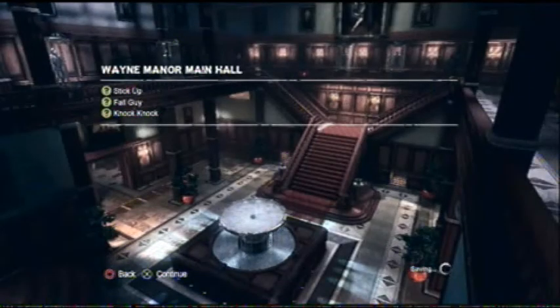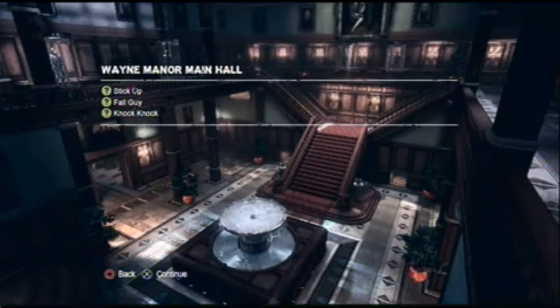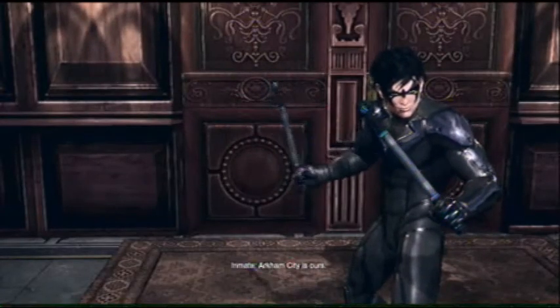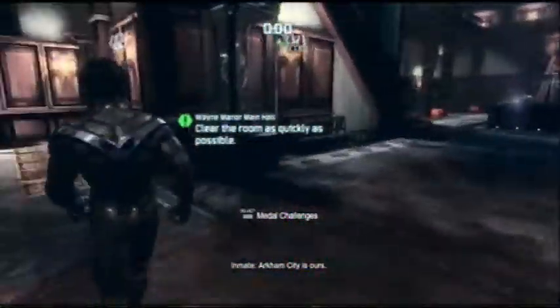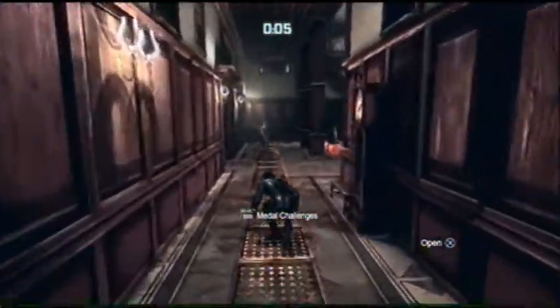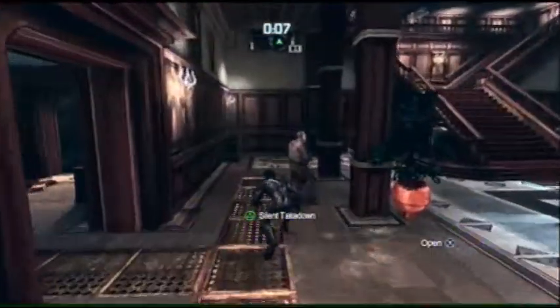Hey there, this is Barker2100, and today I'll be showing you how to get all three medals in Wayne Manor's Predator map. There are six enemies wandering around Wayne Manor's hall entrance. What I did here is take out the first three as quickly as possible, and focus the rest of them on the medals or objectives.